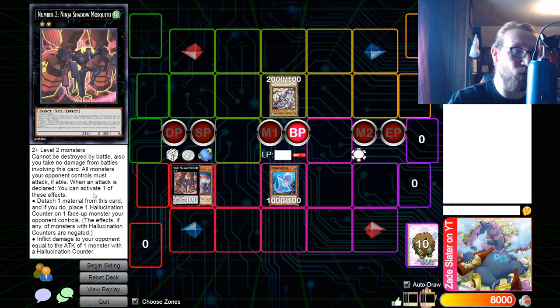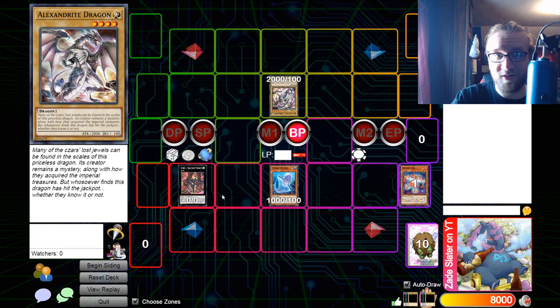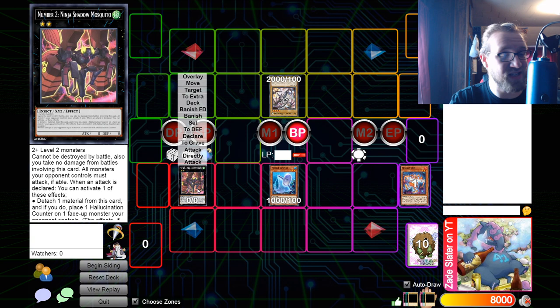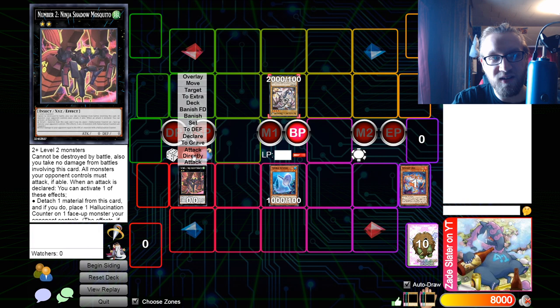But that's not even what we're using this combo for. The effect we use places the counter, and then the next effect is: inflict damage to your opponent equal to the ATK of one monster with hallucination counters. So the combo is: you attack into their monster with your Ninja Shadow Mosquito, you use its effect, detach and place the counter. Now — and this is key — it's not once per turn, it's not just when this monster attacks; it triggers every time any monster attacks.